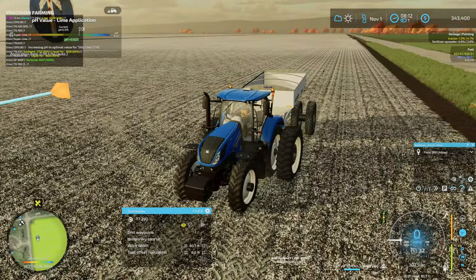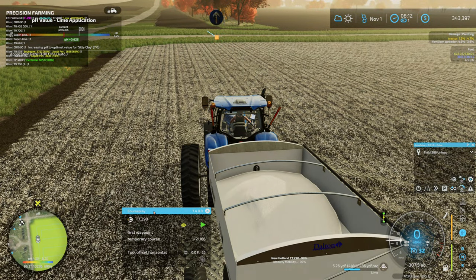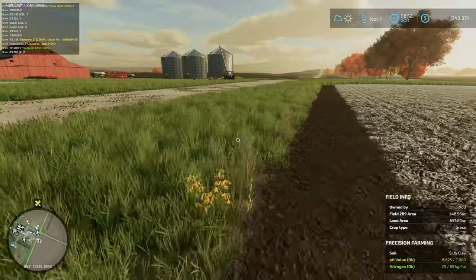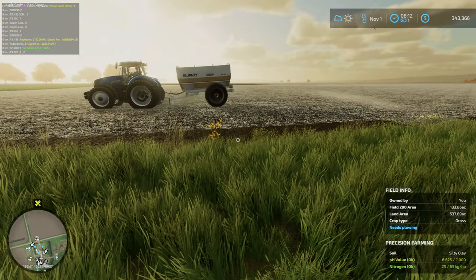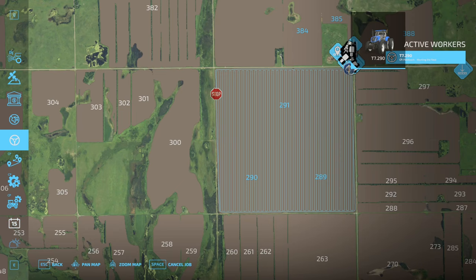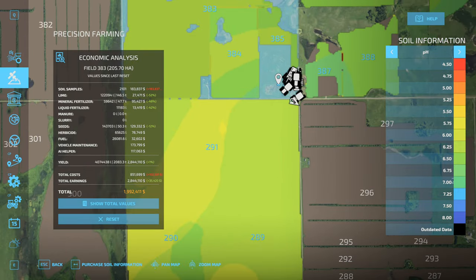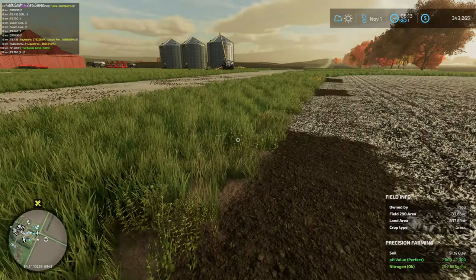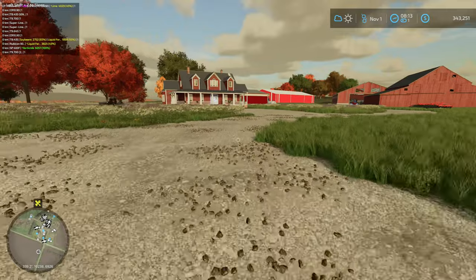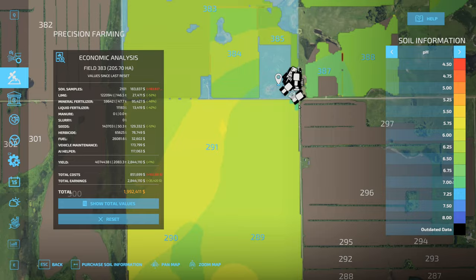Slightly annoying that the field's already been limed. Oh well, this is what it is. We'll let the lime spreader go on that one. If we check our map now, it probably hasn't updated a whole lot. Actually, you know what, there it is. Got a little bit more green right there. Let me move here a minute. There we go. Nice.